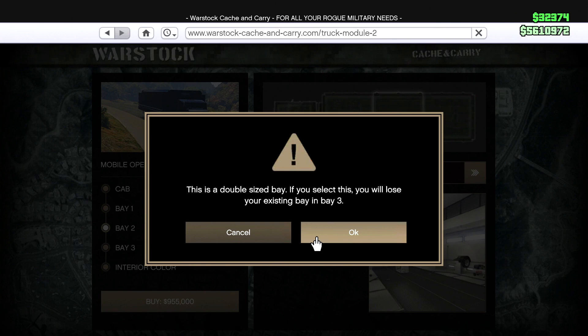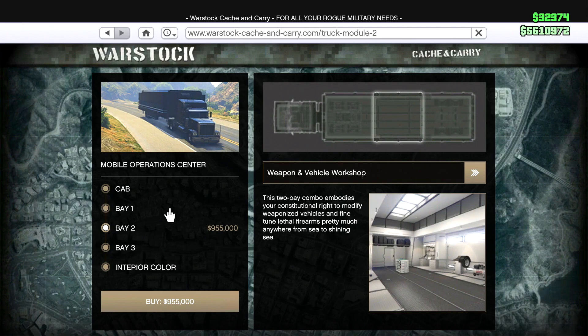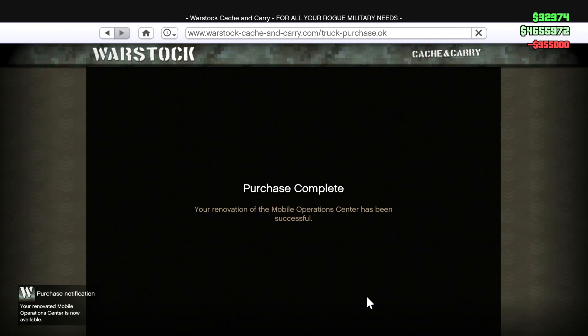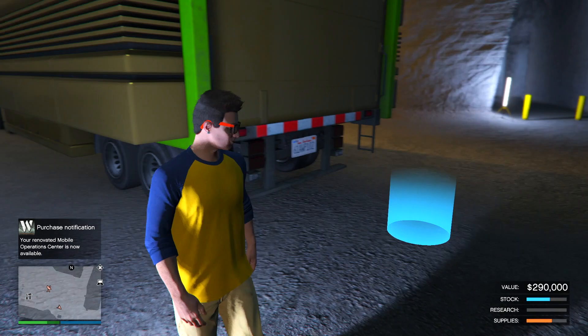This says this is a double-sized bay. If you select this, you will lose your existing Bay 3. So it takes two bays. So let's buy it so I can show you guys, and we're going to customize the APC. Maybe I should have done this the first time — it's a million to have this option. Let's buy it. Renovation done.